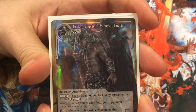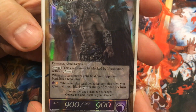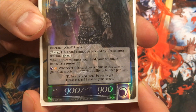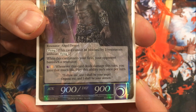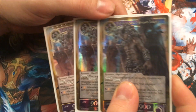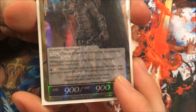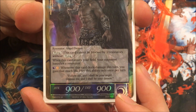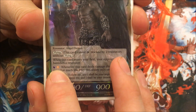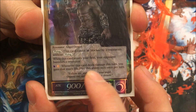Next card is Fallen Angelic Destroyer, Lucifer. He's an Angel slash Demon — running 3 of them in the deck. When this card enters the field, your opponent banishes a resonator. We don't actually have Moon will, so the ability to gain life equal to damage dealt isn't really going to be that big a deal.